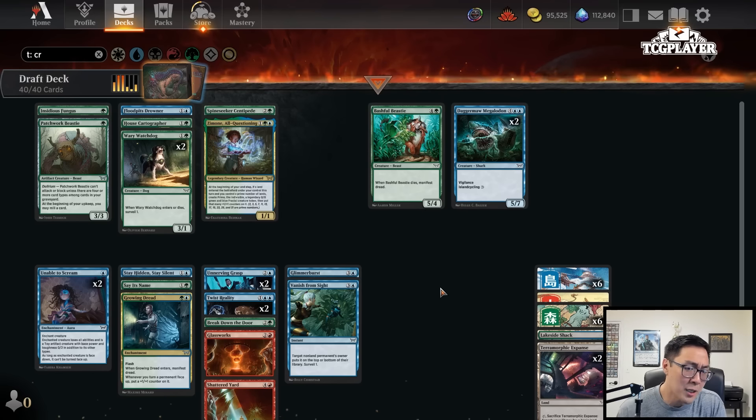Could we have gone a different direction? Possibly, but blue definitely felt very open. We got a Zimone. We were definitely fighting some people for green, but because of green's depth, we still had perfectly serviceable green cards that went into our deck. Ultimately we didn't quite get it done this time around, but you can fully expect lots of multicolored fun green decks. I got to a ton of awesome ones on stream so I really hope to share those with all of you in a future draft.